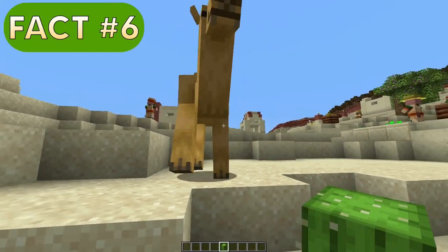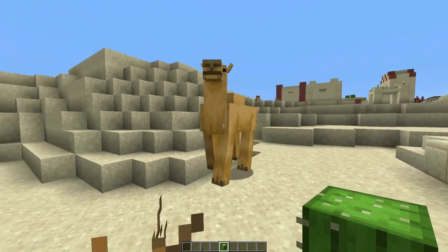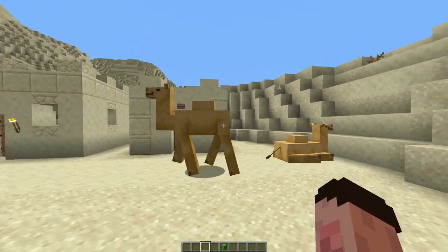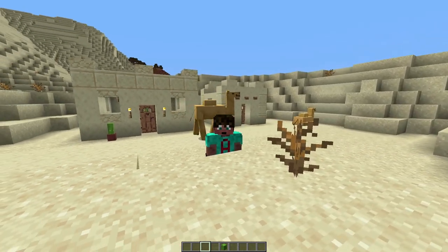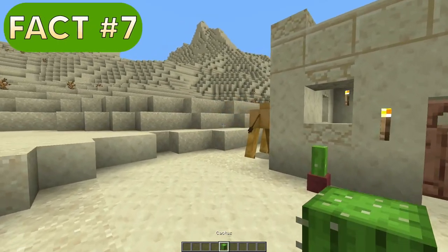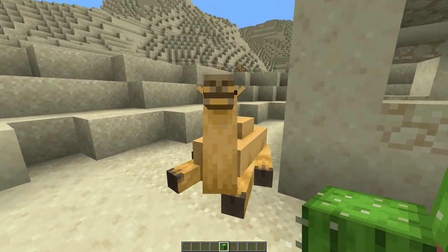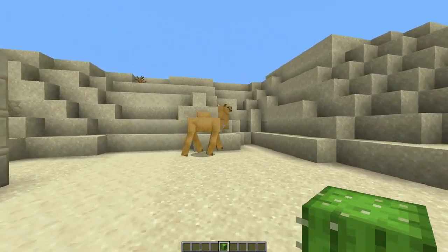You can also get a camel to follow you if you are holding a cactus — the cactus is its favourite food, but not if they're sitting. If you lead a second camel into your village — remember, you only get one per village — you'll go exploring just a little bit and perhaps lead one around, or use breeding. You can get them to breed using cactus. If it chooses to sit down, it ain't going anywhere, so go and get your other one.